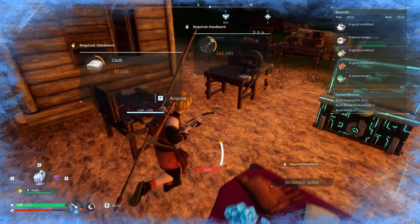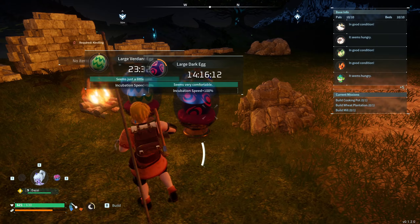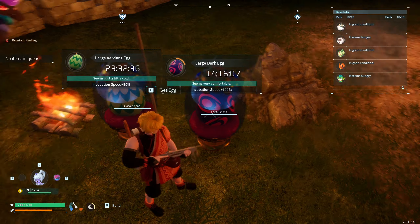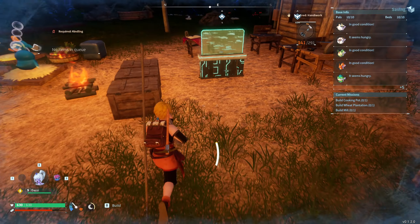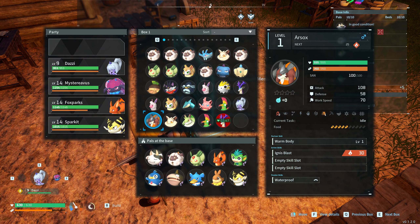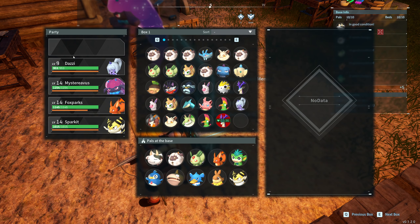Welcome back everyone to the glorious world of Power World. It's been a little bit of gameplay since I last came out on the channel. We've actually got a couple incubators running now, which are nice. We're also trying to hatch some pretty large eggs. We actually hatched a fire egg earlier and got an Arsox. I haven't seen this thing at all anywhere in the wild, so it's kind of a cool addition to the squad. I also got a Dazzy, which I put on my team.